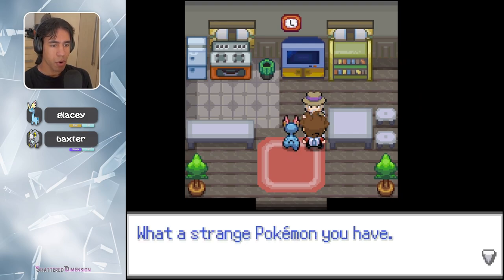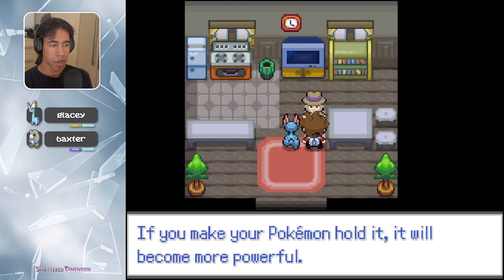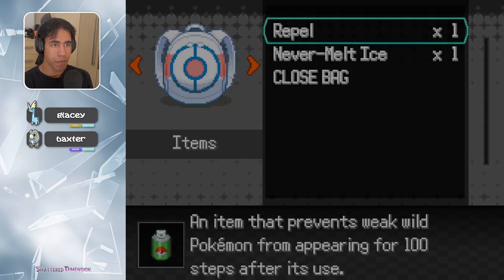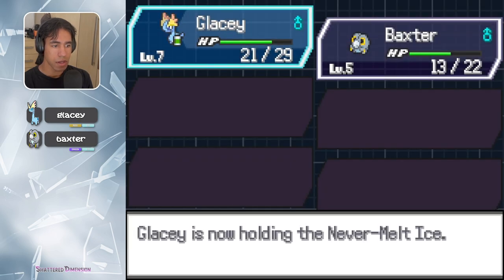Hey guy, what a strange Pokemon you have — maybe this could help. If you make your Pokemon hold it, it will become more powerful. Let's do that immediately. Never-Melt Ice — give it to Glacey. Cool. Probably need Cut for that. This is an Ice Puzzle. Oh wait — go up there.